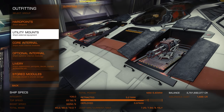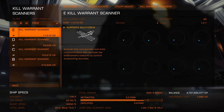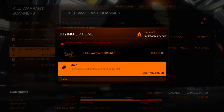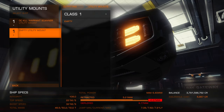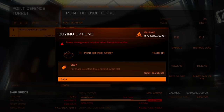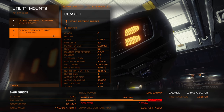Then we go to utility mounts. I mentioned you want a kill warrant scanner for combat, so again we go to browse shop, come along to kill warrant scanner, and put in a C-rated one. Buying options — there's nothing to exchange so it's just buy. That's the kill warrant scanner installed. If you want to add a point defense, go into browse shop, select point defense turret, buying options, and buy. Now we have a point defense on the underside of our ship as well.